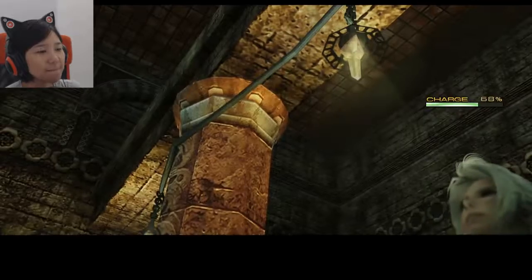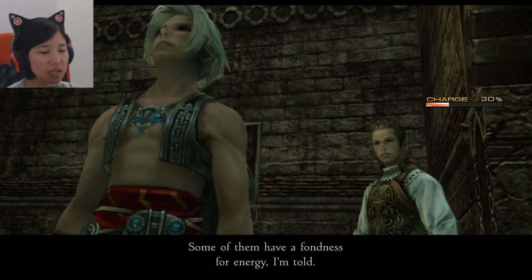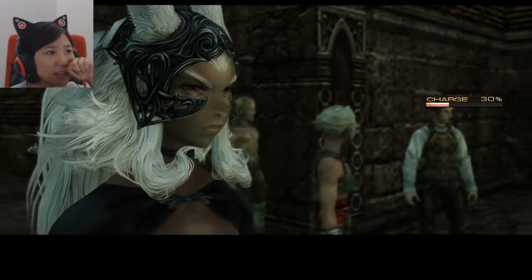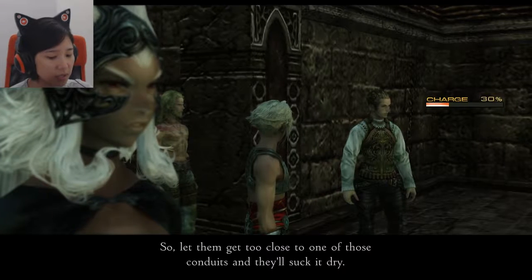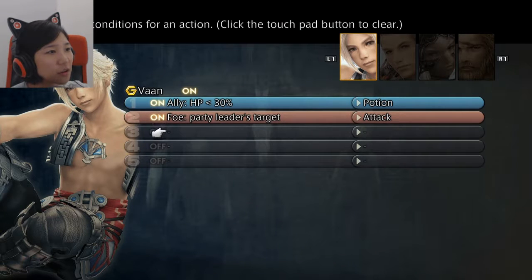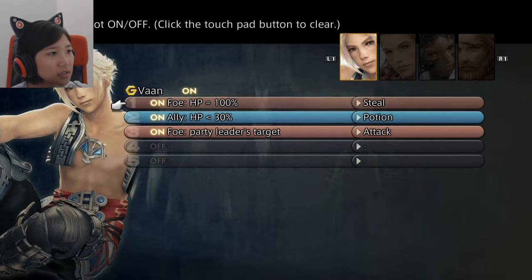Now that I have Bosh as a guest, I'll still have enough manpower to defeat enemies. If things go badly, I'll switch Vaan back. There's a lot of monsters coming out. Strong monsters will come out if there's no more energy, and I do not want that. Setting foe at 100% HP gambit and equipping steel. Let me turn this on and move it to the front. Nobody has Libra yet.